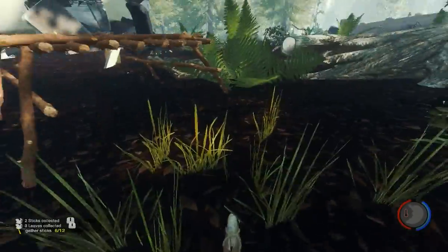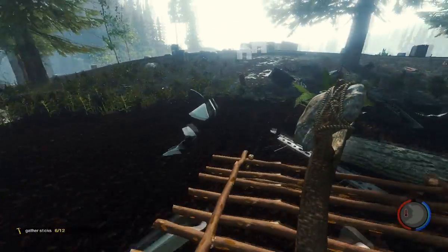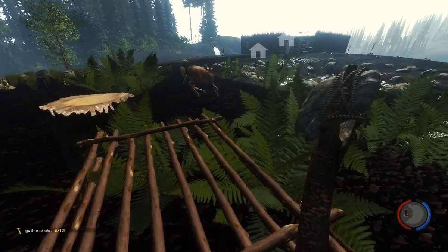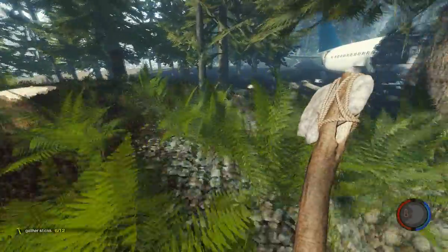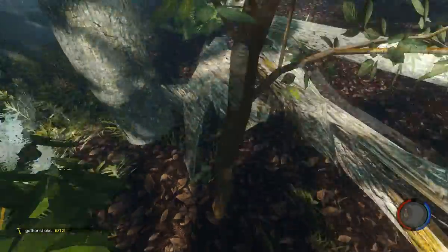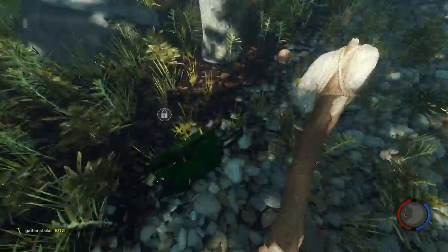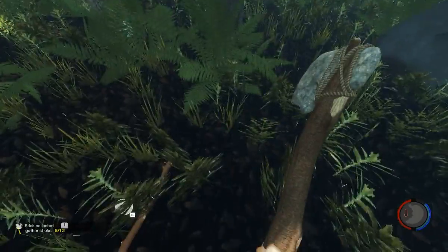It seems I just lost my log holder — in the previous video I had it parked up at my house. I think the mutants or a deer may have run into it and pushed it away. We'll keep it right here — it's a good area, visible from the base. I'll chop this tree down. I don't need that log so I'll drop it. I need to gather two more sticks, but I can't hold more than 10 in my inventory at one time. You should be able to craft a backpack with cloth but that's currently not an option.